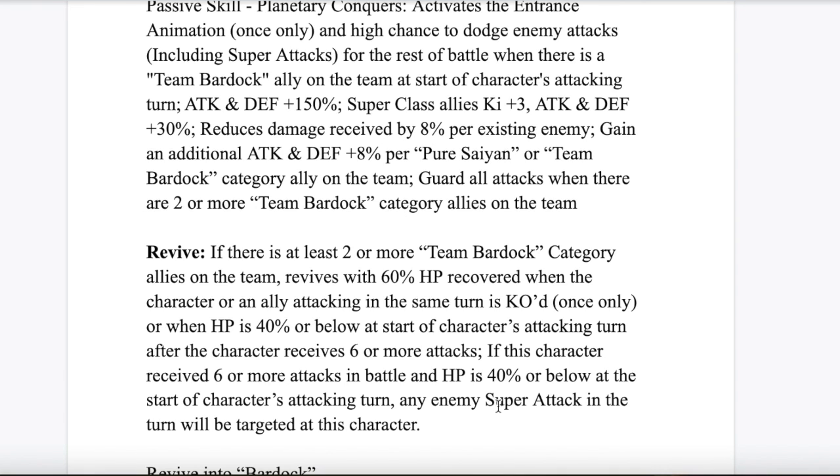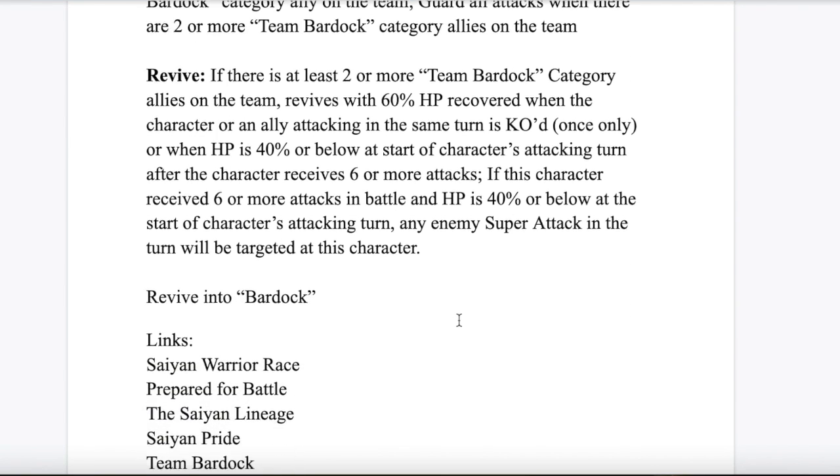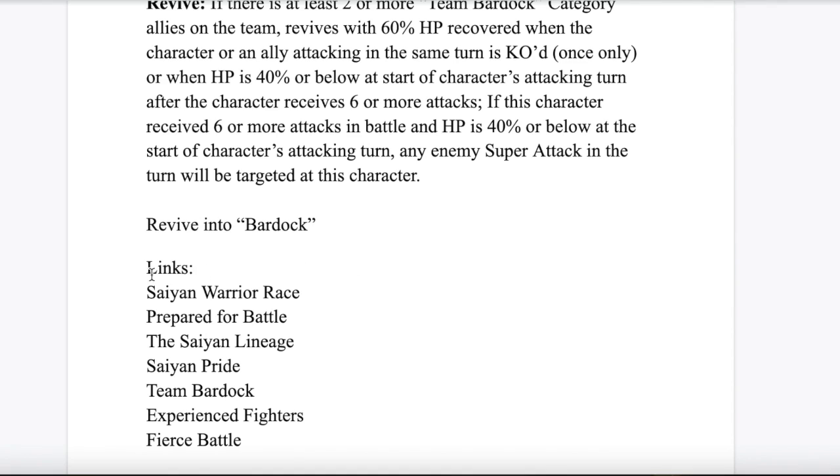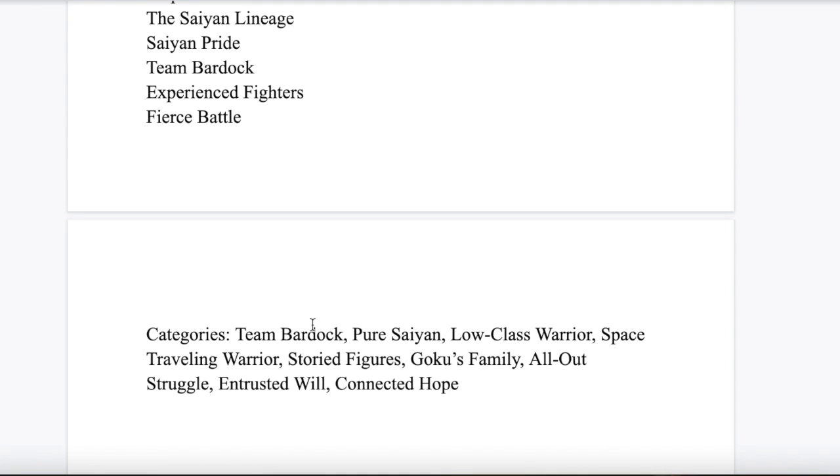Moving on, we got the links — it's pretty self-explanatory. Sand Warrior Waste, Prepared for Battle, Sand Lineage, Sand Pride, Team Bardock, Experienced Fighters, Fierce Battle. Fierce Battle everyone has. Experienced Fighters — Bardock has it. The Warrior Waste — he's fought many battles, so he should have it. Moving on to categories: Team Bardock, Pure Saiyan, Low-Class Warriors, Space Traveling Warriors, Storied Figures, Goku's Family, All Out Struggle, Entrusted Will, and Connected Hope.